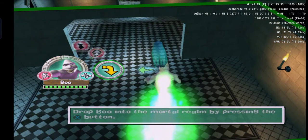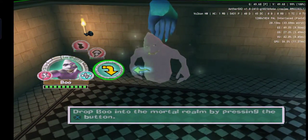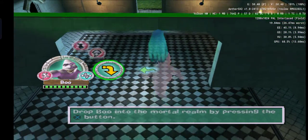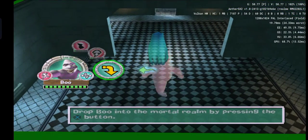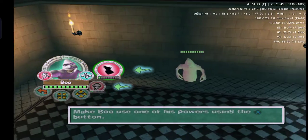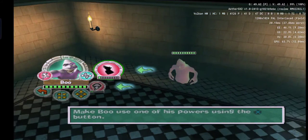Good. You are now holding Boo. Until Boo is placed in the mortal world, the place icon is the only option available to you and is pre-selected. Pressing the X button again will cause Boo to be placed in the world, at which point he will become an active ghost. I'm sure you want to see Boo use one of his powers, so let's do just that.